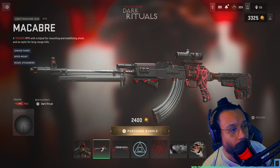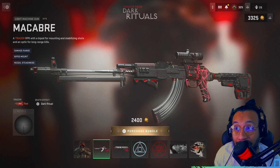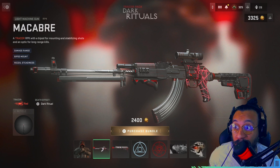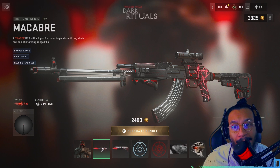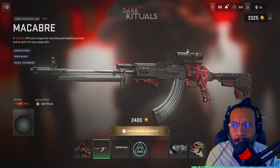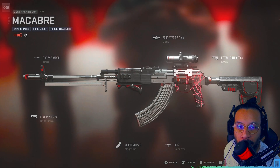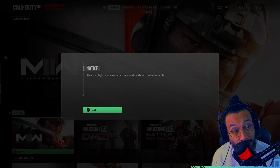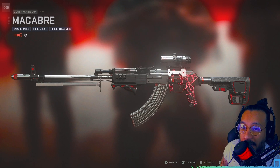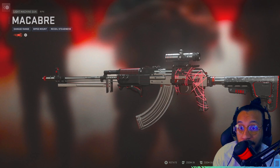Next up, we get a blueprint for the RPK called 'Macabre.' It's a tracer RPK with a bipod for mounting and stabilizing shots, an optic for long range kills, with damage range, bipod mount, and recoil steadiness. This might be a great blueprint — and I know this is one of the most used guns in Warzone right now, though they may have done some updates. I'll show you the build and attachments. Beautiful looking blueprint, very very good details.